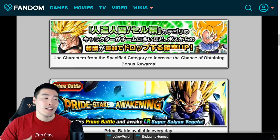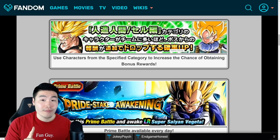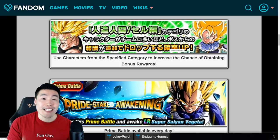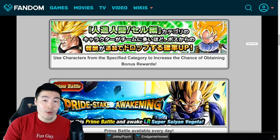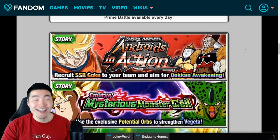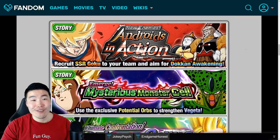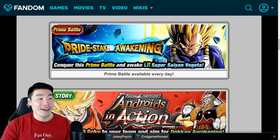Of course, as always, you can only bring farmable free-to-play units, so you can't bring like your INT LR Cell or anything like that. But the good thing is that they are going to make it super easy for us, especially newer players who don't have a lot of free-to-play units in the category, by bringing back all the events that will give you free-to-play Android slash Cell Saga units.